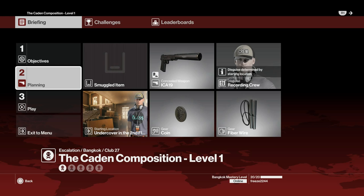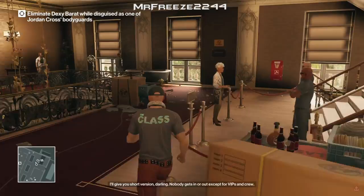These are the items we're going to bring: the default items — your default gun and coin and fiber wire. I'm going to start undercover on the second floor already disguised as a member of the class, like a groupie kind of thing. From the start point you want to run straight up the stairs to where the penthouse is.